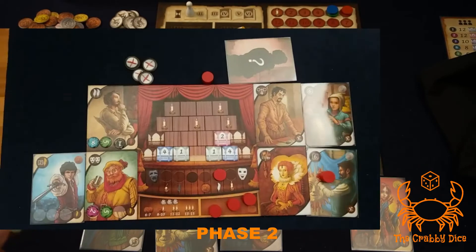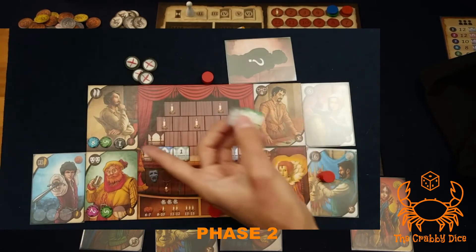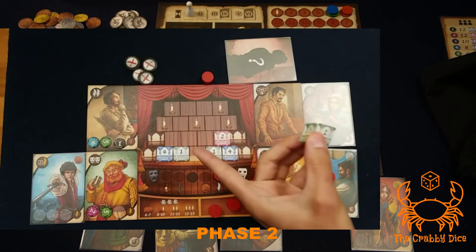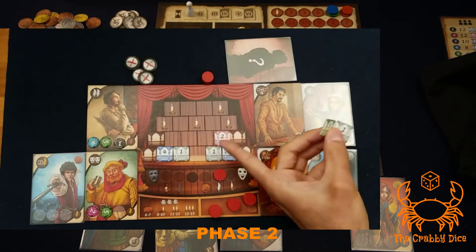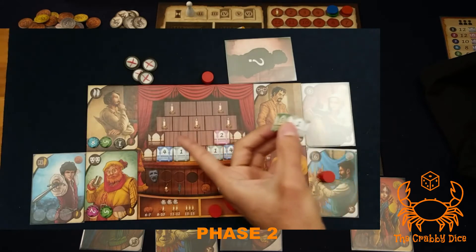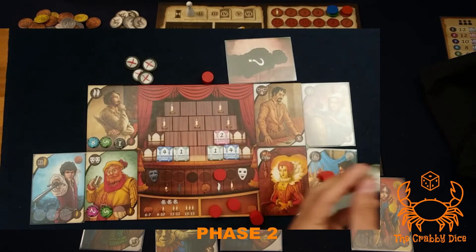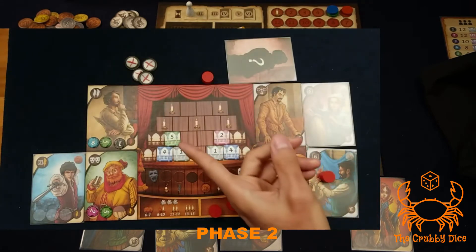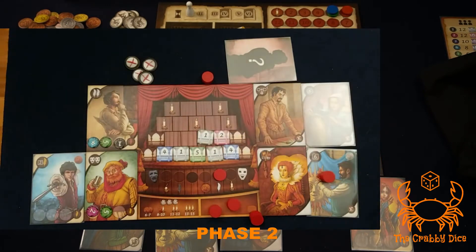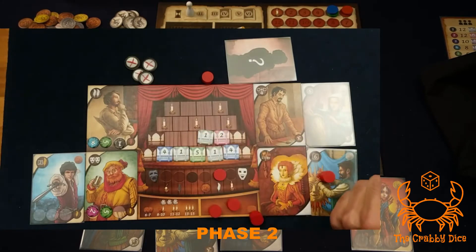No matter what type of part you take, place them on your board right away. Theater parts go on the set, and costume parts go on your actors. For the theater, two rules apply: pyramid style — support the base before building up, and the theater must mirror itself. There's an imaginary line down the middle, and the right side must match the left. For example, if you have a two on the left, you need a two on the right.